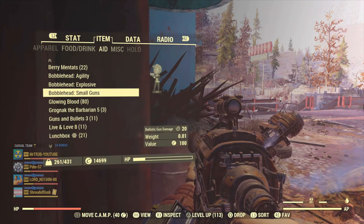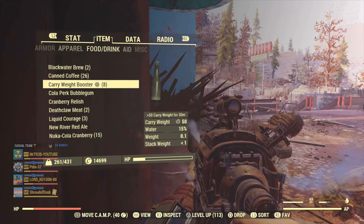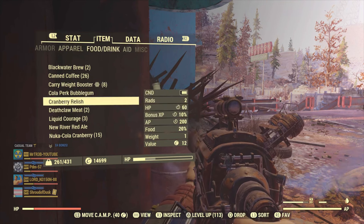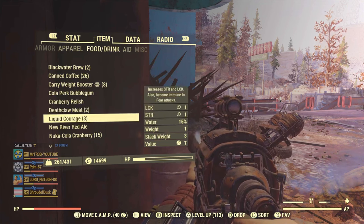And having all these different aid items on: Lunchboxes, Live and Love 8, Berry Mentats, Leader Bobblehead. There's also the little Diaby game you can play in your camp — make sure I had that on as well, it gives an extra two intelligence points. And Cranberry Relish for XP.